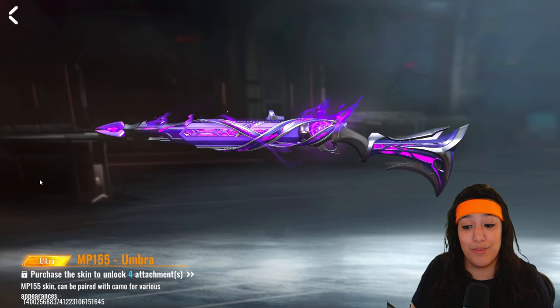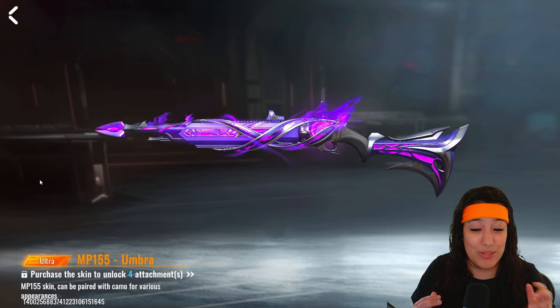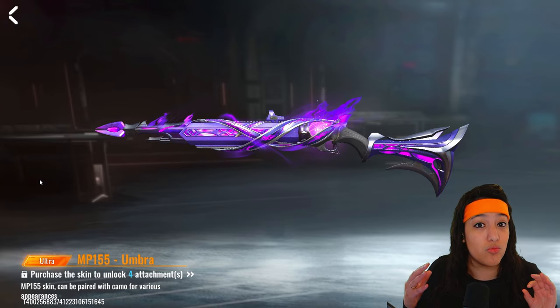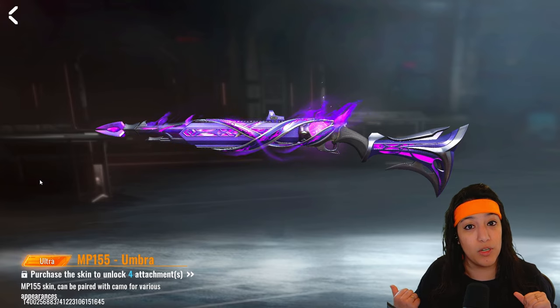Finally we have the MP155 Umbra skin. This is an ultra skin and it looks absolutely amazing — if you add a golden camo to it, it looks so badass. Honestly it's kind of a pay-to-win skin because the iron sights are really really good on it. Let's have a look at it in the shooting range.